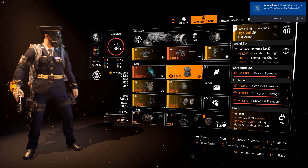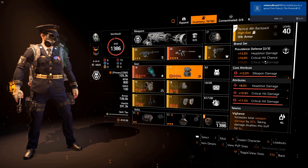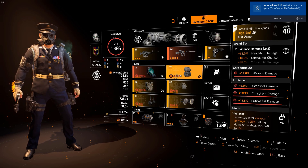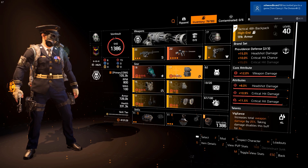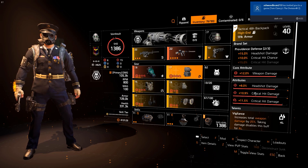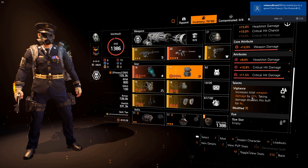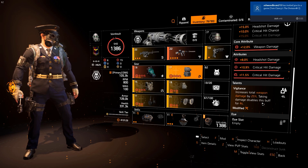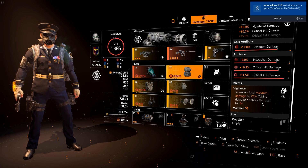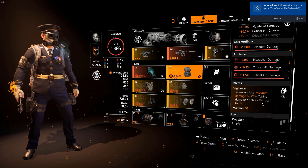Next we have the first piece of Providence Defense. The set bonus gives 15% headshot damage for one piece, and plus 10% critical hit chance for two pieces. This piece comes with 12% weapon damage, 8% headshot damage, and 10.9% critical hit damage, with an 11.5% critical hit damage mod slotted. We're using the Vigilance talent, which increases total weapon damage by 25% — a big increase. Taking damage disables this buff for 4 seconds, but you wouldn't really notice that in the middle of a gunfight.